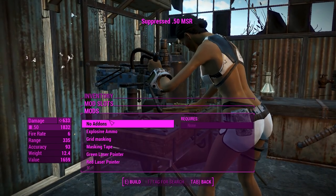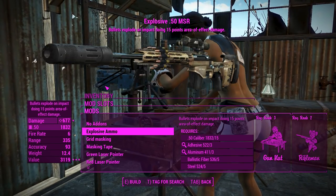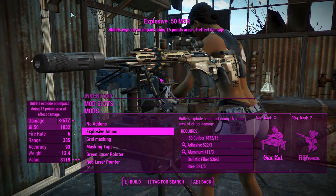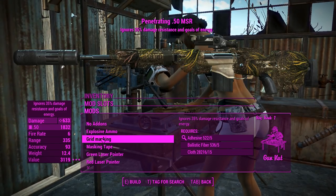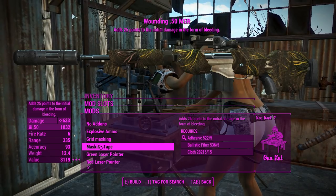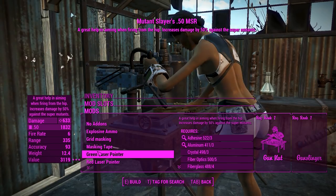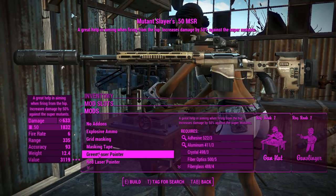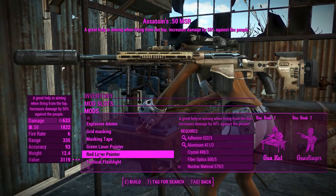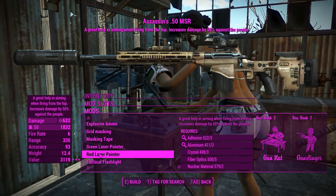You can have a laser sight on this, and that's not all — you're going to get explosive ammo on it, which makes all your bullets explosive for some reason. You can have grid masking, which makes it look like you should be using this with a ghillie suit, and that actually gives you the penetrating effect. This tape gives you the wounding effect, which is not actually that great on snipers. The green laser sight gives you better hipfire and the mutant slayer effect, so useful against super mutants. The red laser gives you the assassin's effect as well as extra hipfire accuracy.